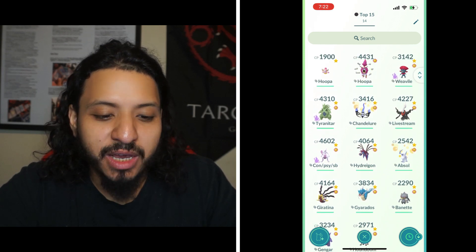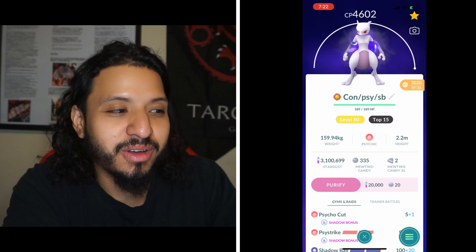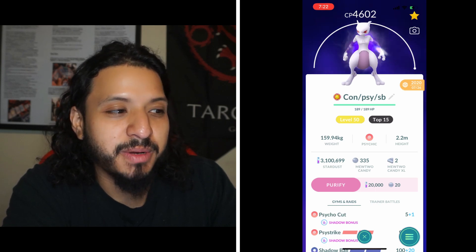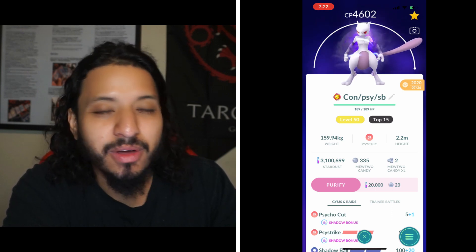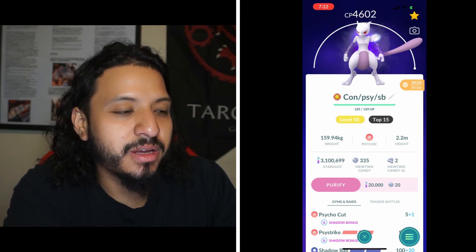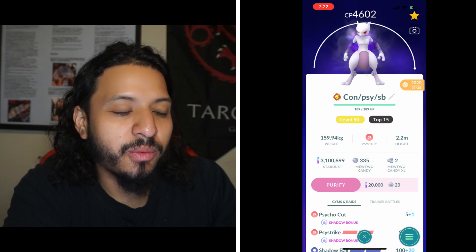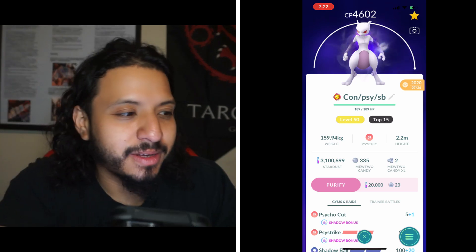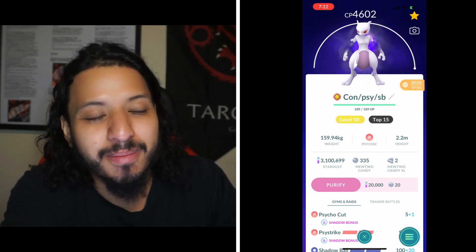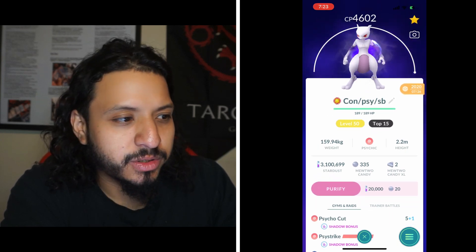Number 7 is Shadow Mewtwo — you want Psycho Cut with Shadow Ball. In the mirror match, it single resists both Psychic and Focus Blast, while Flamethrower, Thunderbolt, and Ice Beam are all neutral, so it's not weak to anything. However, being a Shadow combined with the enraged boost means it's a bit too glassy. Shadows hit hard, but if you faint in the raid the boss gains HP. With a big group of 10 shadows are great, but with a minimum of around five players it gets riskier.